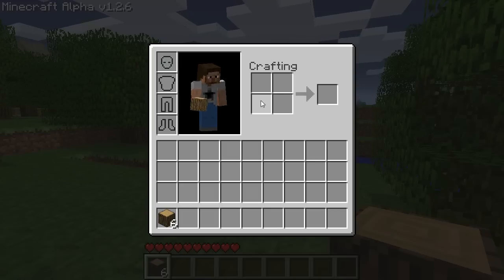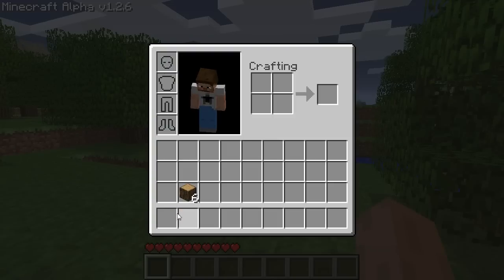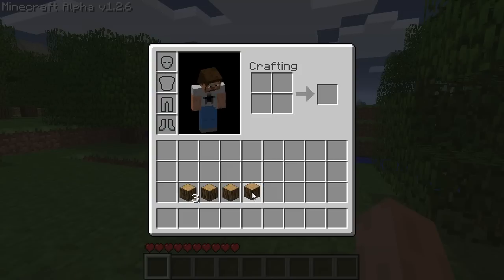This is your personal crafting area. You have a two by two — you can do some limited crafting here. This is your inventory space, and this is where you put any items that you want in your hotbar. If you right click on a stack of items, you can split it in half, and you can do this until you run out of items, as you can see.